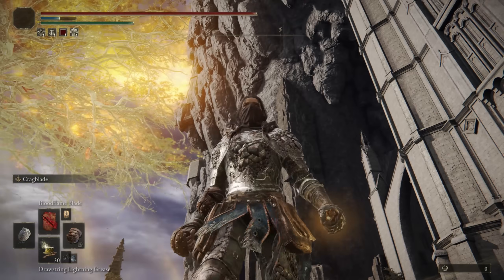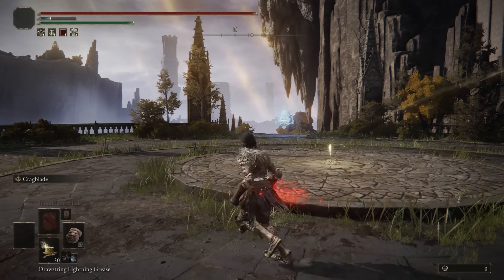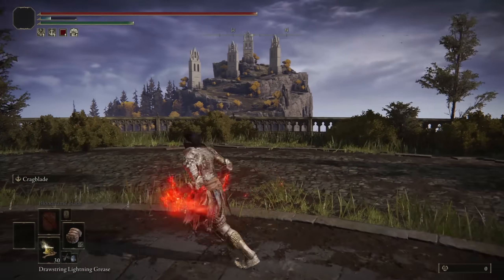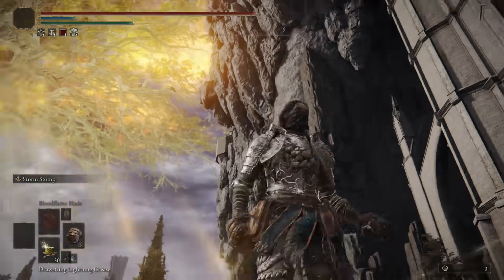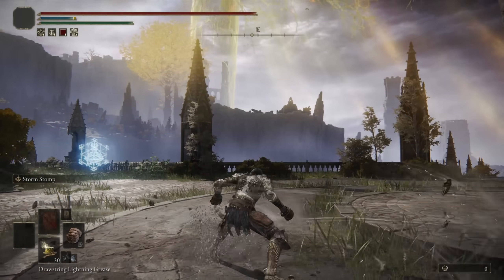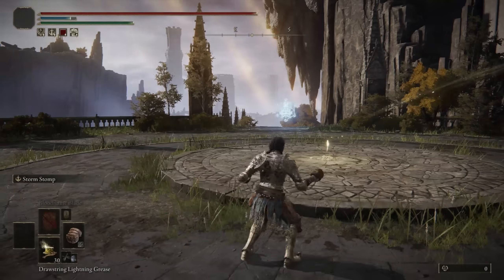I also really enjoyed using the Bloodflame Blade on the Spike Cestus, since it had natural Bloodloss buildup. The base Cestus doesn't, but I feel like this could be pretty effective with the true combo, since you get three hits for the Bloodloss buildup. And on my second Cestus, I have Stormstomp, since it combos into the Heavy attack — a really good way to finish off your opponent if they have a sliver of health, just a guaranteed Heavy attack.